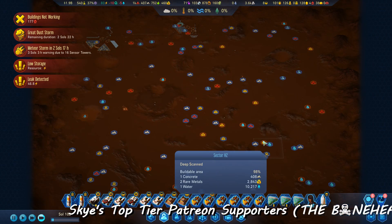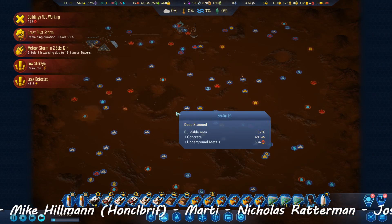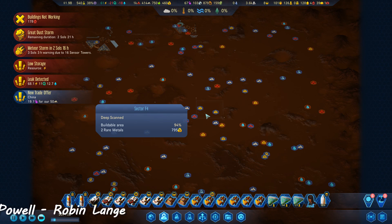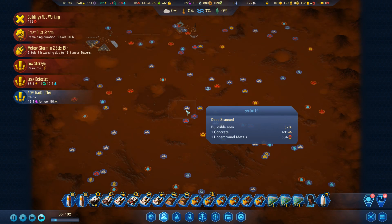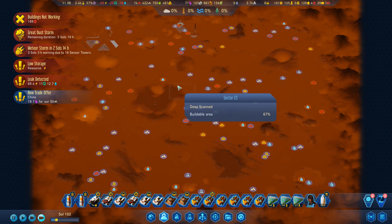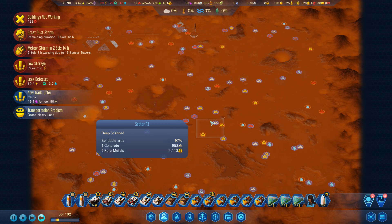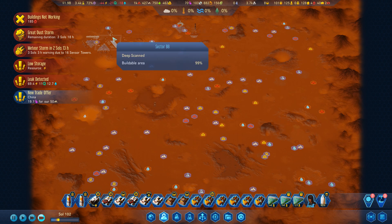Welcome back for more Surviving Mars: Martian Express. In this episode we're going to be working on a medical project. The plan is for this area to be the central residential zone and also the distribution hub for shipping stuff out to all of our other areas.